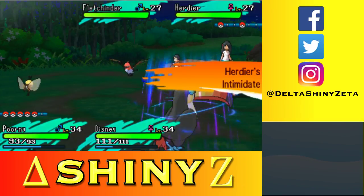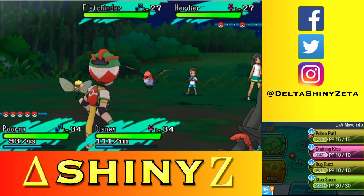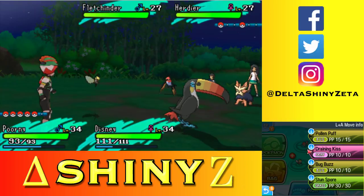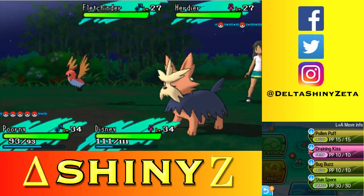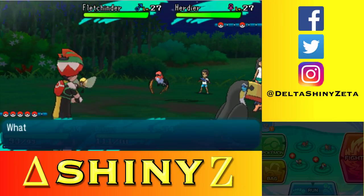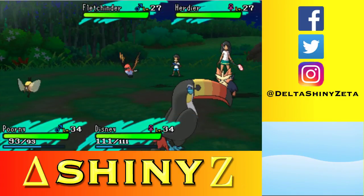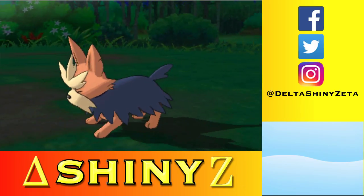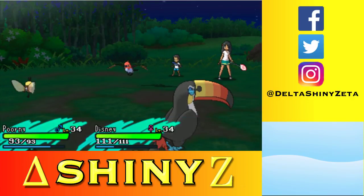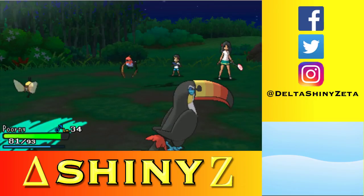Herdier — that's the evolution of Lillipup, which evolves into Stoutland. It's a pure normal type. I'm going to use Bug Buzz on Herdier and Drill Peck on Fletchinder. The evolution of Fletchling becomes part fire — I think it's fire/flying — but I don't know if it's the second or third evolution. Peck — that's not going to do too much damage.